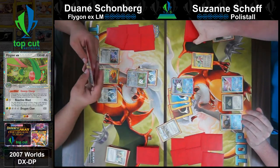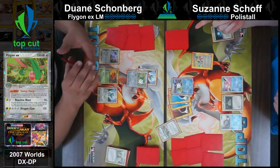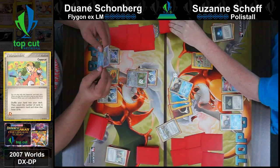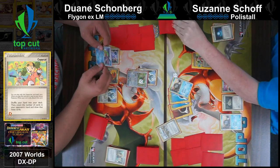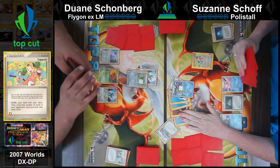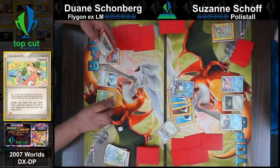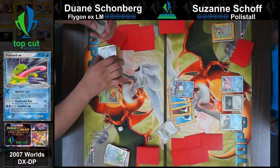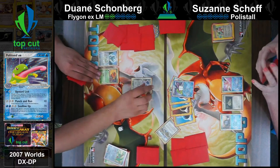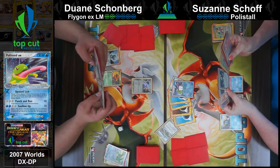Dwayne coming in with Reactive Blasting for 40. Quite possibly one of the only times Suzanne had zero cards in hand and she tops a Copycat for eight - that's pretty rough. Swallow Up for knockout! It does 120 damage. Suzanne has to take two prizes - the defending Pokemon has fewer remaining hit points, so it does 120 damage instead. Wow, that thing's gonna get rolling.